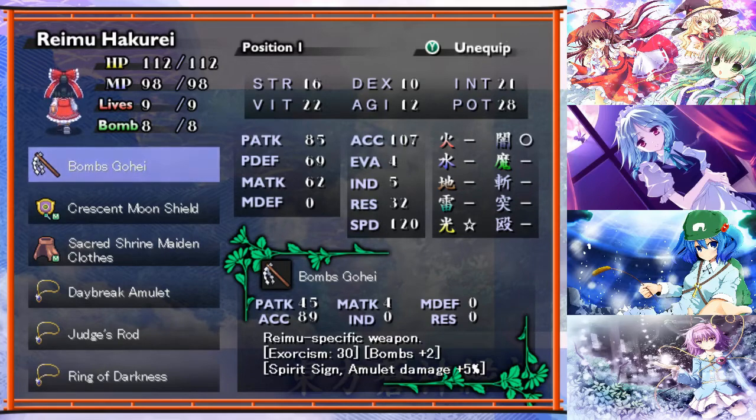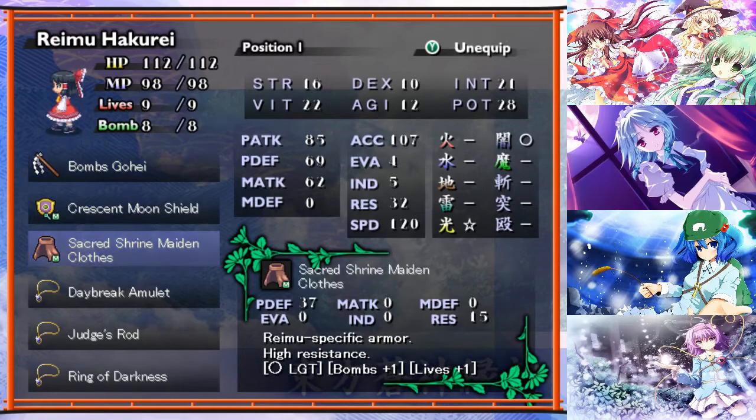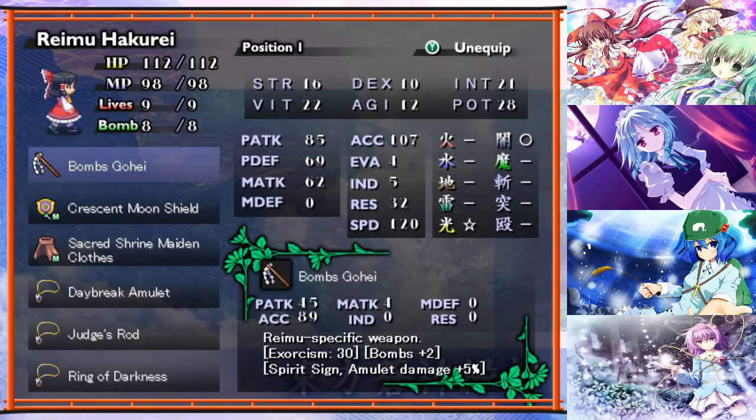Because of the donation box I got earlier, I was able to make the armor for Reimu before. But I've also now made her second tier weapon. I used all the Celestial Peaches I had last time on stuff. She gets some exorcism. She's a little bit weaker on physical attack and a decent bit weaker on accuracy than she used to be. But it's not really too big a deal because her magic attack has gone up a little bit. She has extra damage on her spirit signs and amulets, which going along with her bombs plus two is actually quite nice. I'll need to redo her growth tree stuff, but she might actually have a few points in the sword tree right now, so I could probably raise her strength a little further.